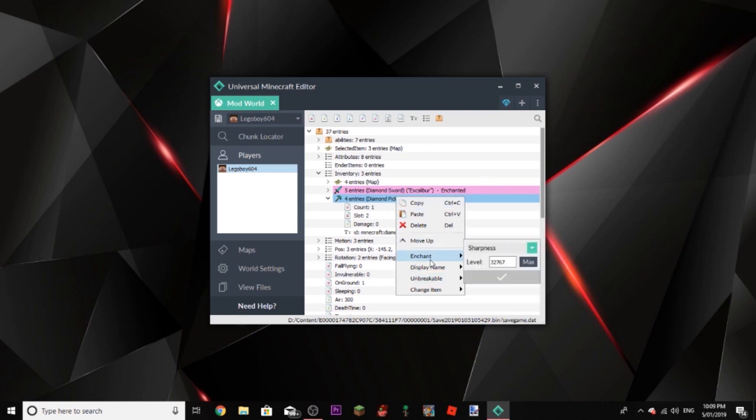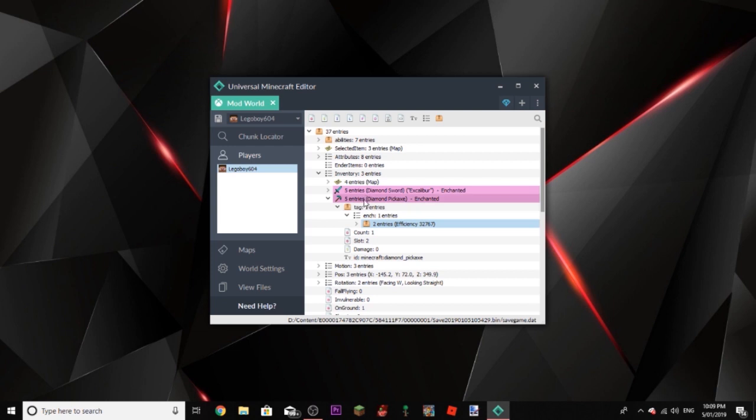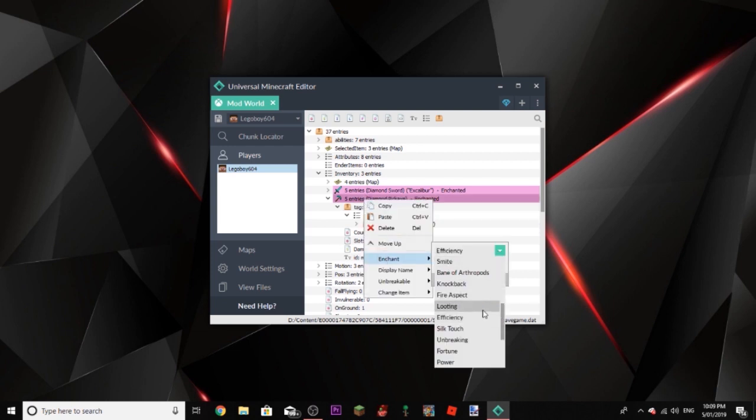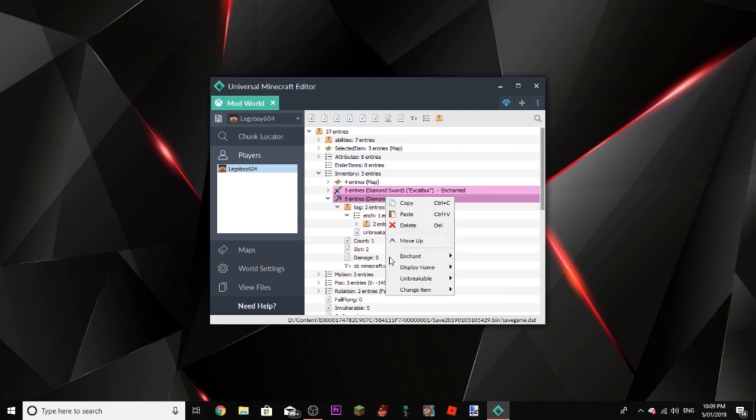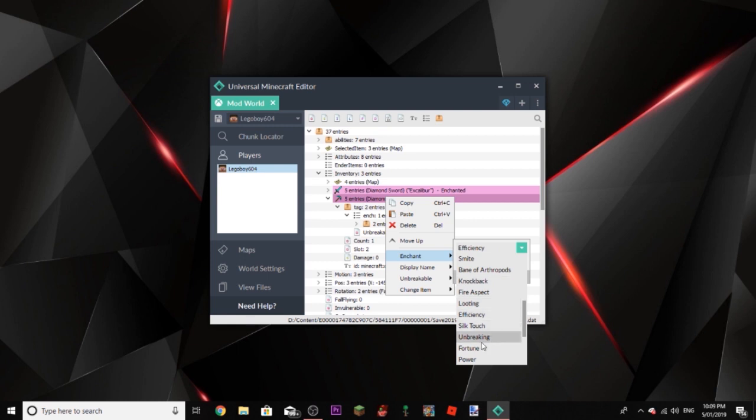Yeah, you can actually use Wii U on here, which is pretty cool. So if I go Enchant, we can go Efficiency — you can have Efficiency to max, that's fine. You can enchant it again and give it Unbreaking, but you can go right here and change that to Unbreakable. Just do not under any circumstances put your Fortune up to a whole lot — switch to like 5 or something to save your file from corruption or crashing.